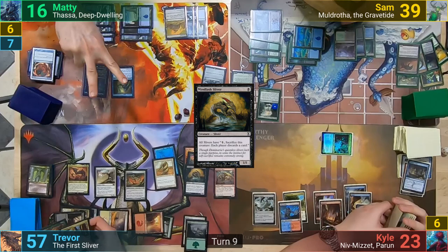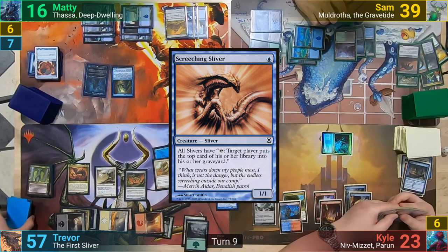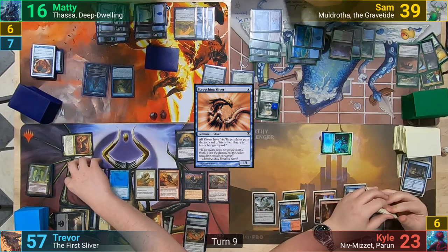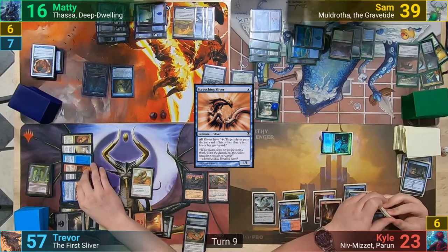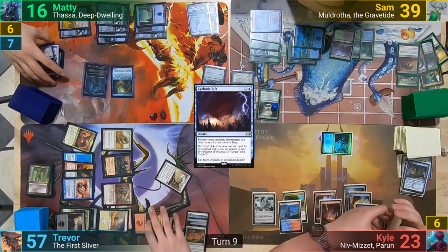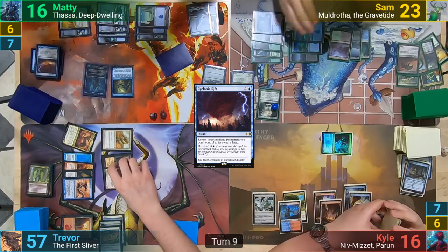We then move to the Spiteful Sliver's Cascade, and he goes until he hits a Screeching Sliver, and once more cascades into nothing since he has no real zero drops. He then bottoms the cascades in a random order. Once they've all resolved, he moves to combat — since they're basically a word soup of abilities like Haste, can't be blocked by non-Slivers, and Double Strike. The first Sliver goes at Kyle while everything else goes at Sam. Maddy uses Cyclonic Rift to bounce the Bonescythe Sliver back to Trevor's hand. They both take the hits, with Sam dropping down to 23.